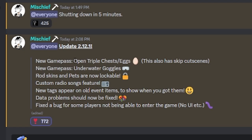There's a new game pass that lets you open triple chests and eggs, and it also includes a skip cutscenes option. There's also a game pass that lets you see underwater, which I'm really interested in seeing how it works. And rod skins and pets are now lockable.